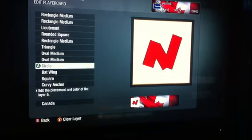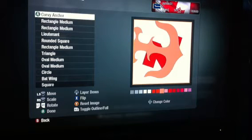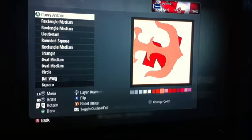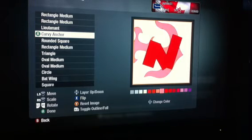Now I took the Curvy Anchor. I'm going to change this color and show you how I positioned it. I kind of put it right over top of everything and then kind of hid it underneath those layers, so that the bottom — one of the bottom hooks on the anchor — was swerving out the bottom. And that's what's going to make your little devil tail coming out the bottom. You just got to play around with it a bit.